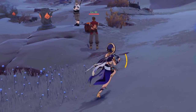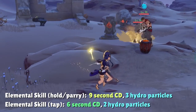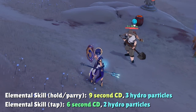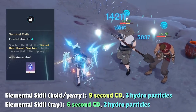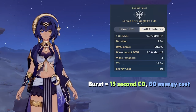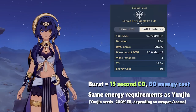Her skill has the usual energy generation where you get two Hydro particles when tapped, and three Hydro particles if the counter is charged up or you parry a hit. Tapping your skill will net you a 6-second cooldown, while holding the skill will net you a 9-second cooldown until you get her C4, which makes the two cooldowns the same at 6 seconds. Unlike Beidou, her burst only costs 60 energy with a 15-second cooldown. That doesn't mean we'll be ignoring energy recharge on Candice — she has the exact same energy thresholds as Yunjin, so we're still going to need a lot of energy since she spends little time on the field.